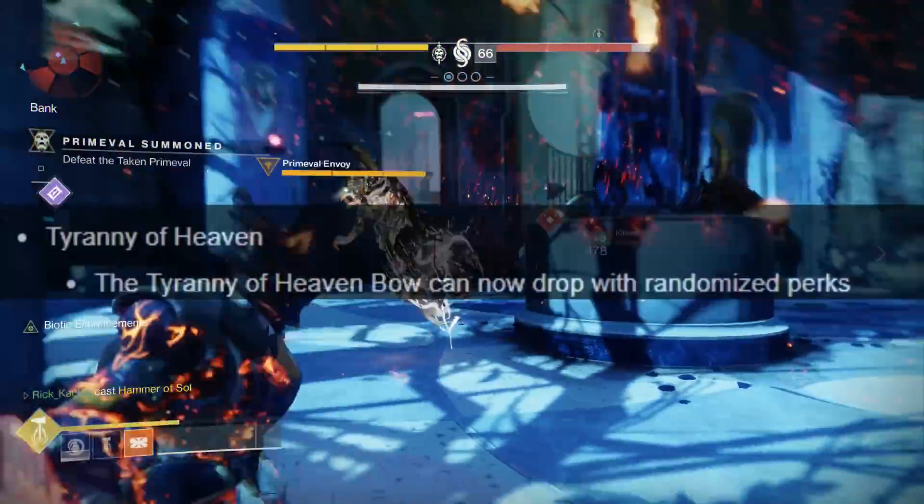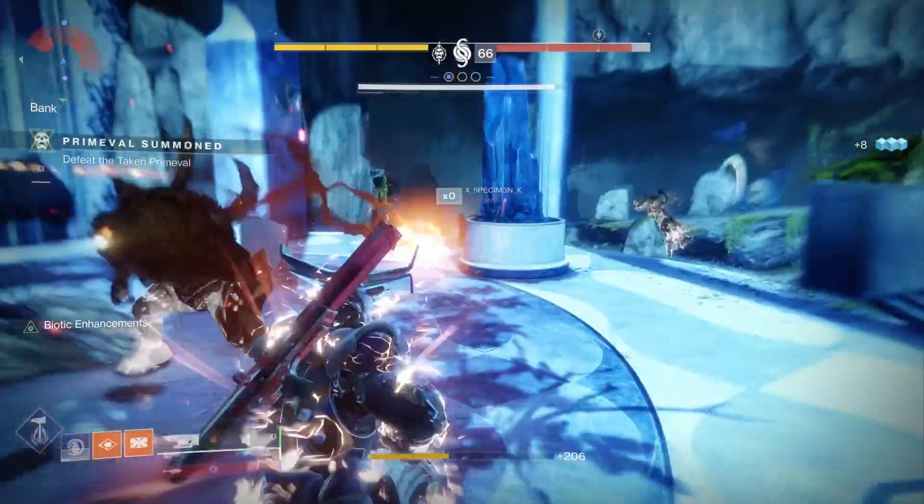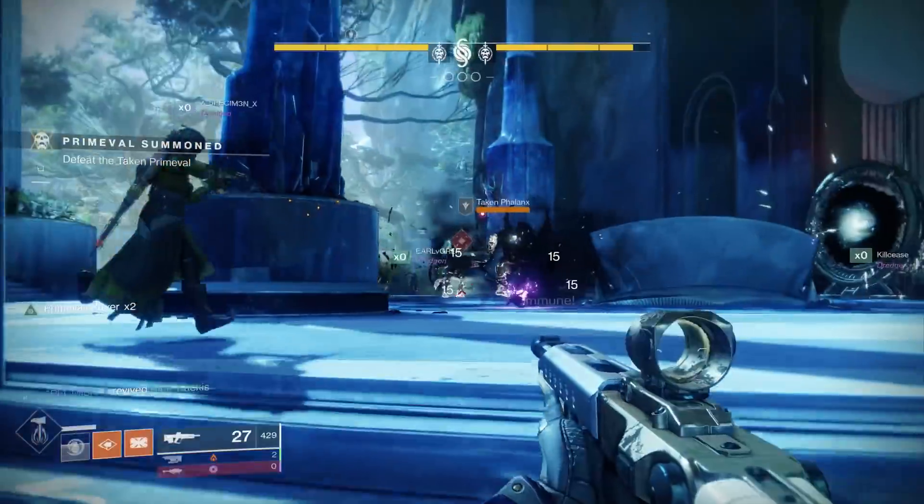The Tyranny of Heaven bow can now drop with randomized perks, whereas previously it would only ever drop with the masterwork roll in the Last Wish raid.